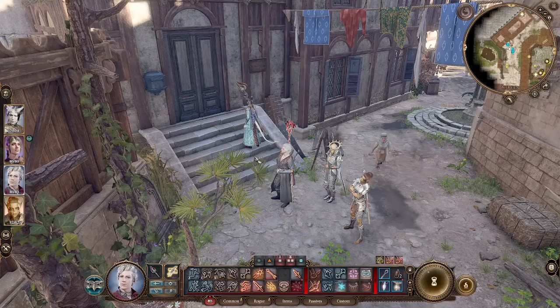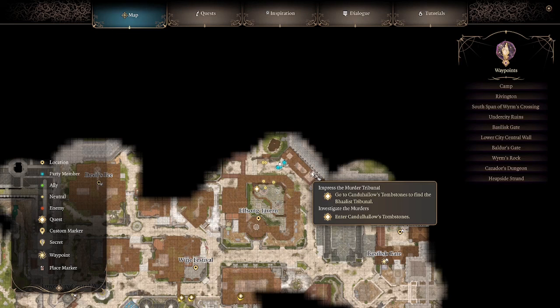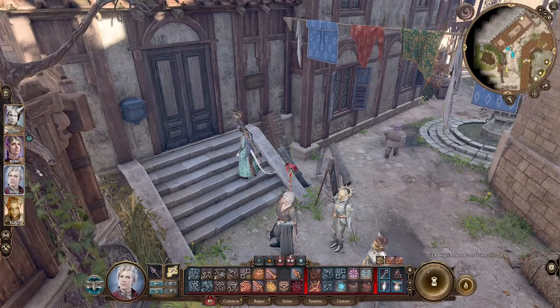This is going to be a really simple tutorial, but I know it's been bothering some people, so I'm going to be the one to make the video about it. In the quest Empress the Murder Tribunal — Investigating the Murders — being able to go to the tombstone to find the Ballistic Tribunal. This took me hours to figure out, and I'm really mad that it did, but I'm going to save anyone else the trouble.